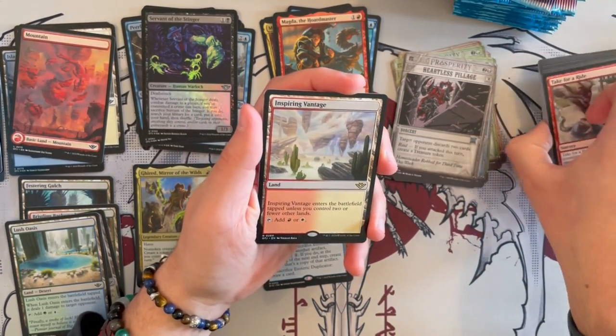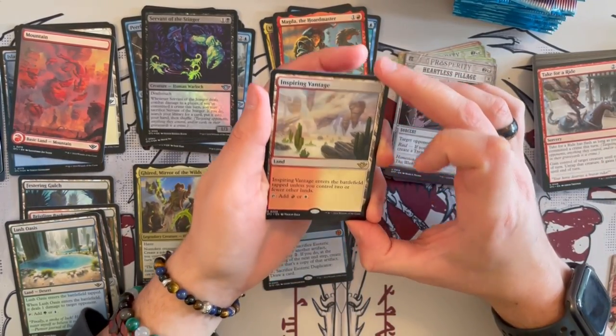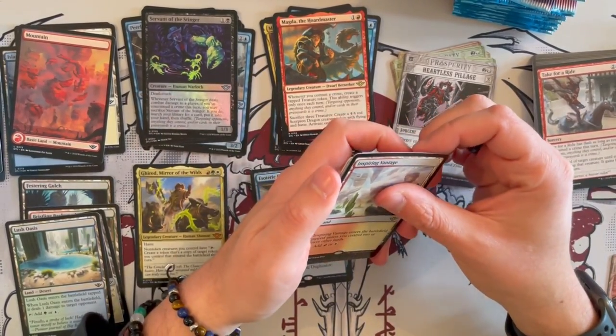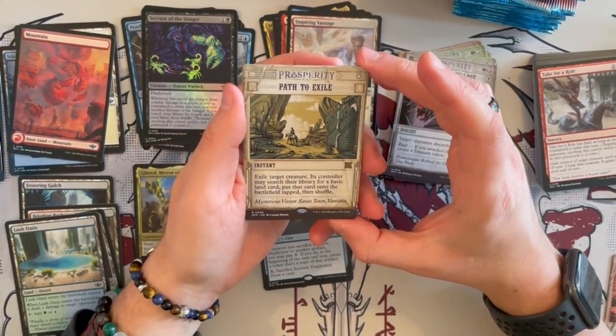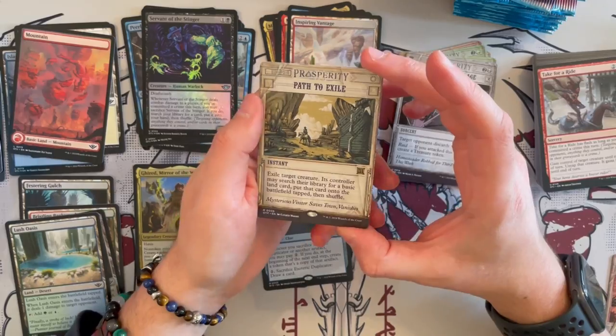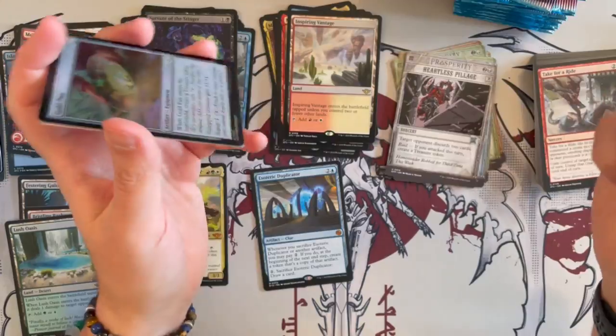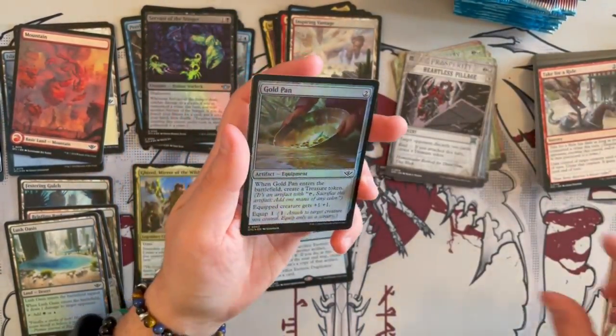One of the lands — Inspiring Vantage. This is one of the fast lands they've reprinted here. I really like this and I'm really happy to see them back. And then we have Path to Exile — it makes a return. It's a classic exile-that-creature removal. Very, very nice and it's a rare in this one. It's been reprinted a lot, but it's rare here.